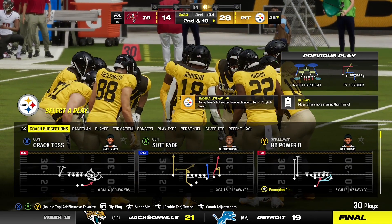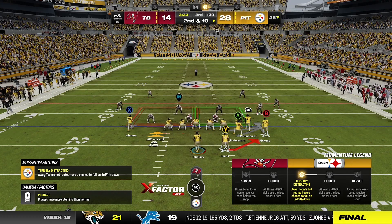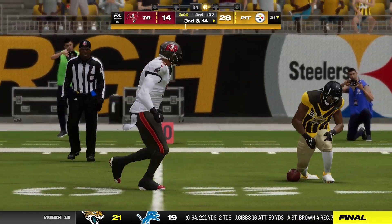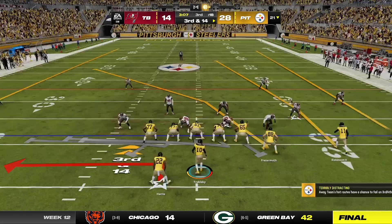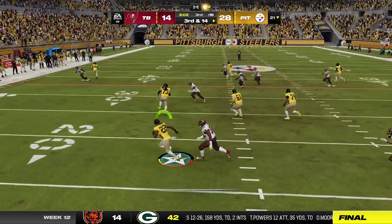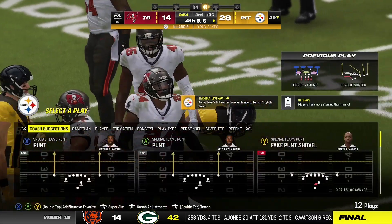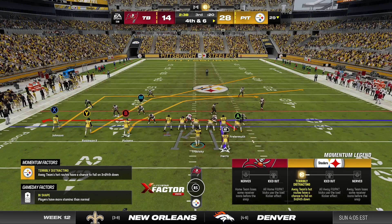A turnover really would have helped them there, but not to be. Second and ten, now third quarter action in the Steel City of Pittsburgh, PA. Now a toss play — it's Harris, and he'll wind up losing yardage back at the 21-yard line. It's a loss of four, now third down. Trubisky throws — he gets it complete to Harris, but this effort will not get it done. Stopped well short of the first down at the 29. Fourth down — they wind up getting eight yards, but they needed more than that.